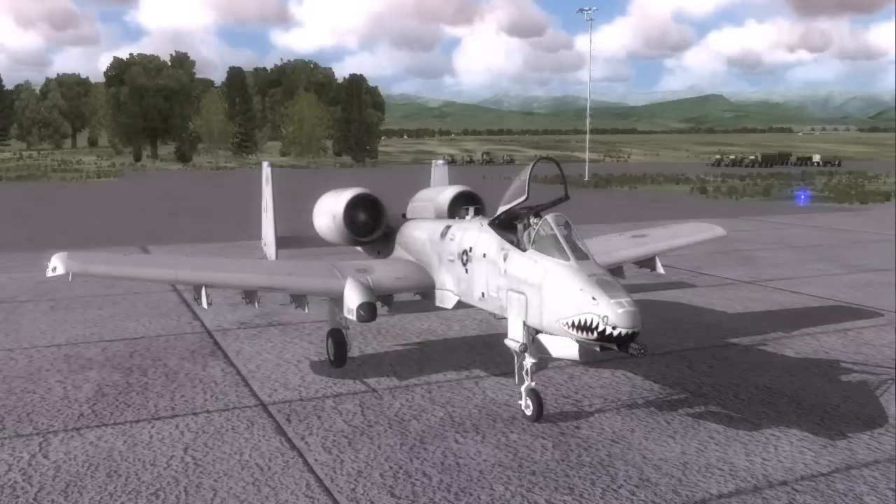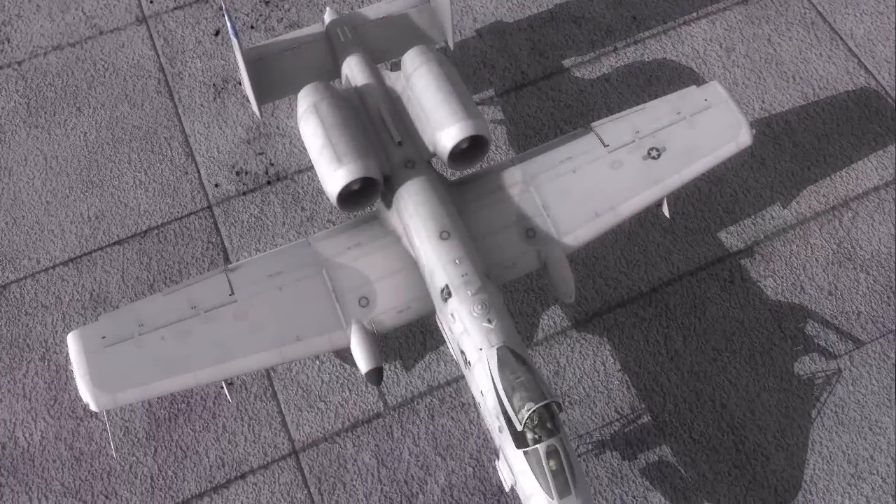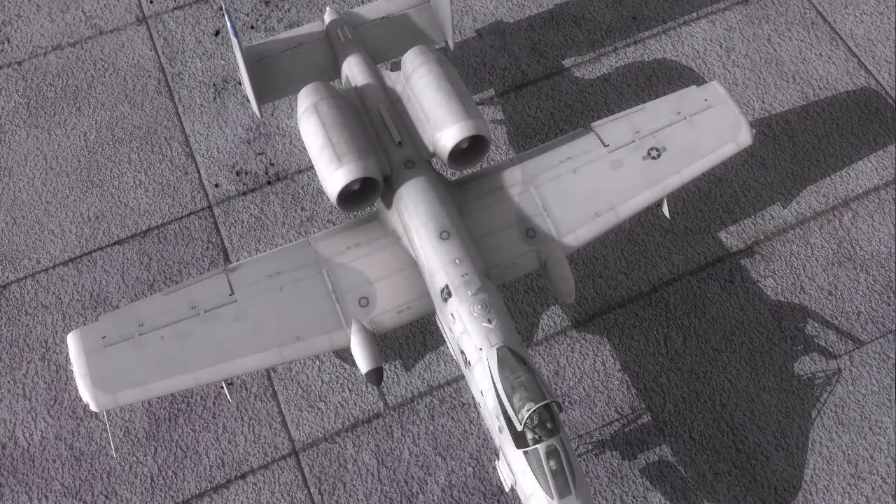Of course, the heart of the A10 is the GAU-8A 30mm Avenger cannon. The A10 has very straight wings that provide excellent lift and turning capability, but at the same time, they do limit overall airspeed.